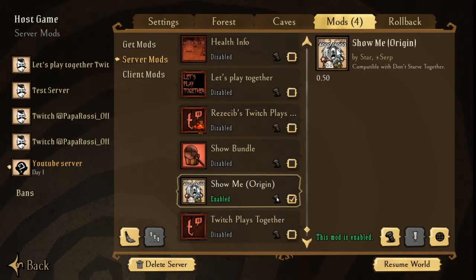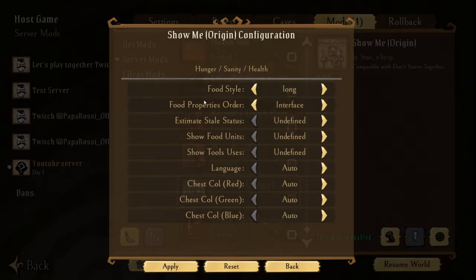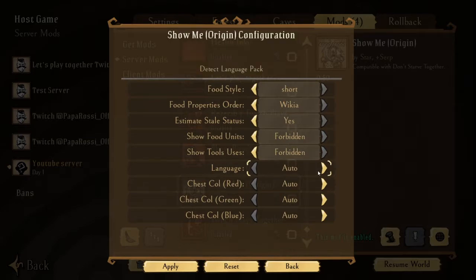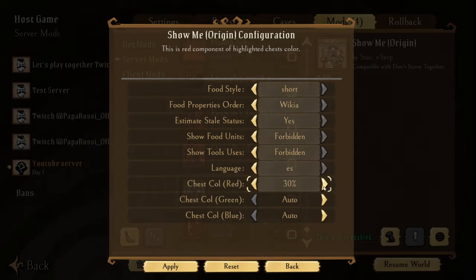We're going to go over five mods that I enjoy, and we're going to start off in no particular order with the Show Me Origin mod by Star Plus Serp. If you go down to the configuration you can configure your mod and it has quite a few options: food style (long, undefined, or short), food properties order, estimate still status (undefined, no, or yes), show food units (undefined, no, yes, or forbidden), show tool uses (undefined, no, yes, forbidden), language options including auto, English, Russian, Simple Chinese, Traditional Chinese, Brazilian Portuguese, Polish, Korean, and Spanish. Then you have chest colors red, green, and blue, each with a percentage between zero to 100 in increments of 10.